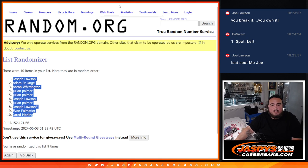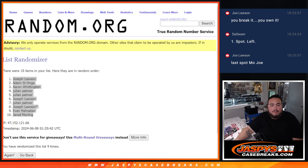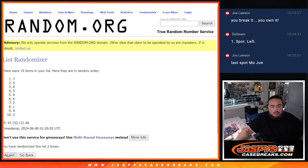Joe, down to Jared. Confirming 5, 4, 9 times: 1, 2, 3, 4, 5, 6, 7, 8, 9. Result confirmed: 9 times, 9. Down from 8 to 3.